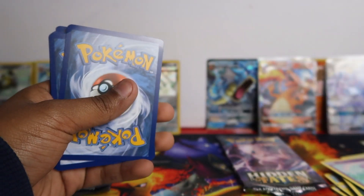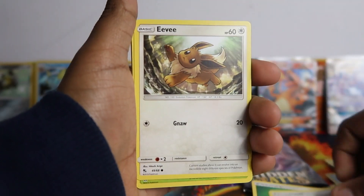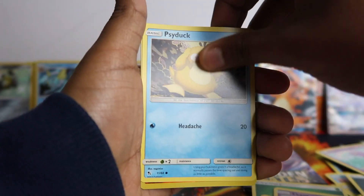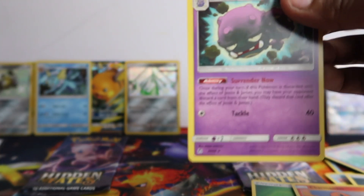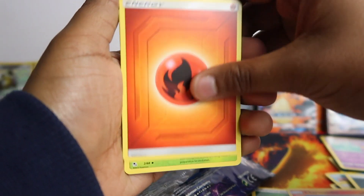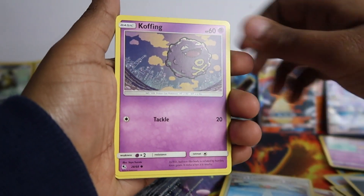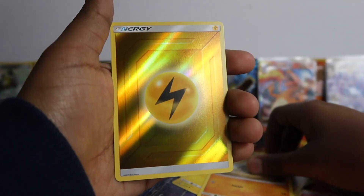Jerry has to open both of his remaining packs now. He's got a Charizard pack too - if he gets Charizard, that's probably the best tin ever. Energy, Brock's Grit, Misty, Pokemon Center Lady, Eevee, Clefairy, Paris, Ekans, Psyduck - just a reverse Charmander and a Weezing. Then his last pack: Metapod, Misty's Gem, Koffing, Paras, Cubone, Voltorb, Geodude - just a reverse holo energy and a regular rare. No big hits in those two packs for Jerry.